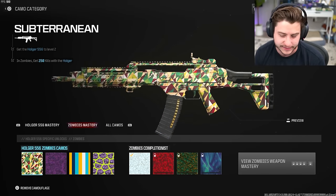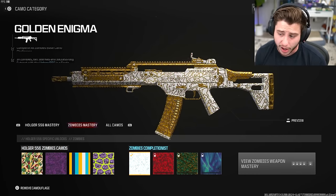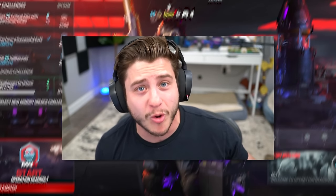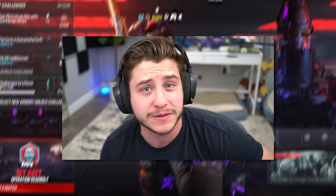The biggest issue for a lot of people when it comes to grinding zombie camos is they usually don't grind the multiplayer one first, so they have to level up all their weapons. Considering I already have this weapon gold — meaning it's maxed out — it was actually incredibly easy to get it gold on zombies. The challenges were a lot simpler than other ones. Overall incredibly easy. That's gonna be it for this video — if you guys want to see more Modern Warfare 3 Zombies, drop a like and let me know in the comments. Peace!